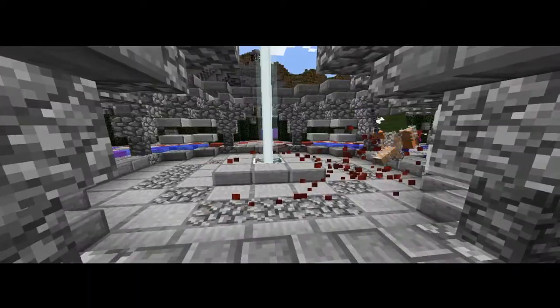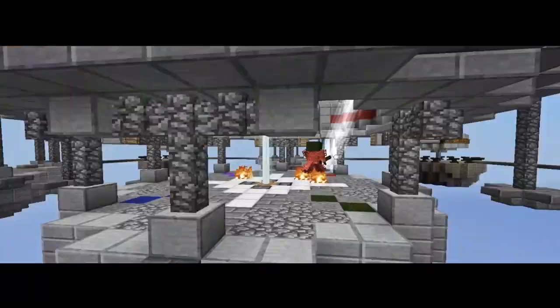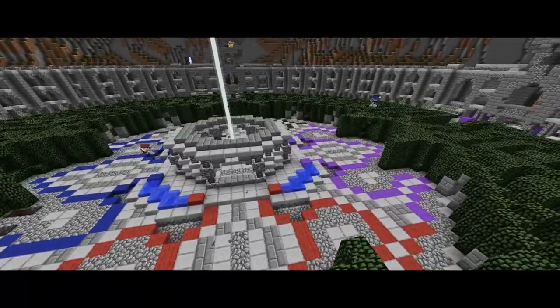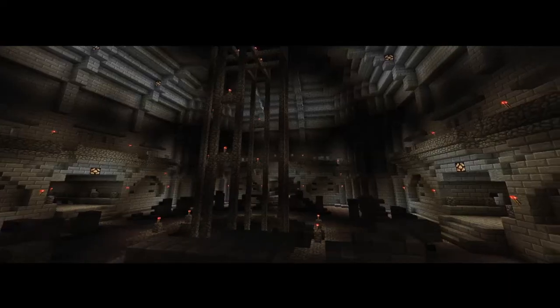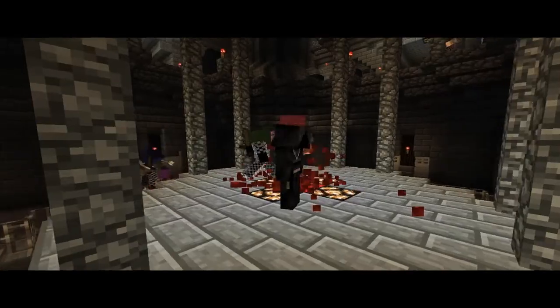Classes are gained by leveling up, and EXP is gained by either killing people or capturing the Control Point. To choose your class, simply type /class into your text bar and you will be listed with the different types of classes that you can choose. Type /class and the class you want to choose, and you will be switched to that class on next death.